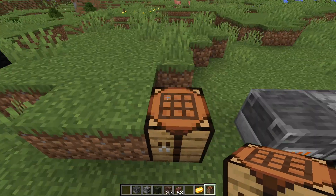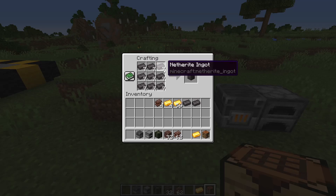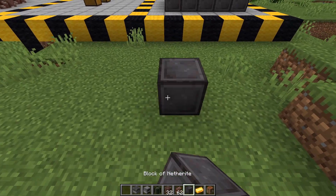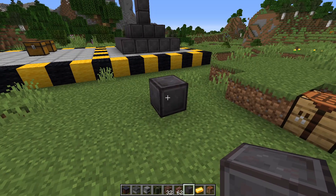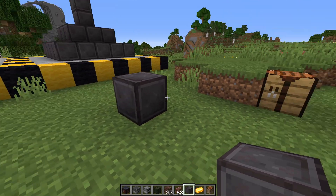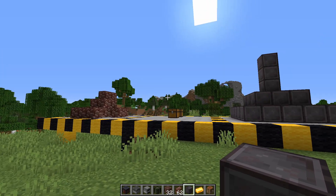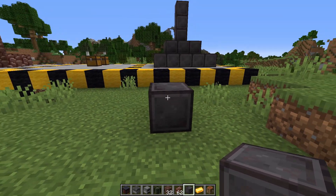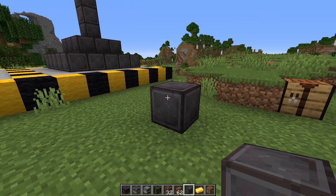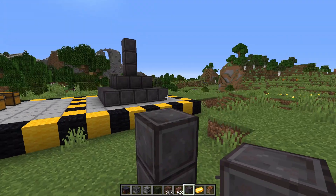To make a netherite block you need nine ingots. Put nine ingots in the crafting table and you get yourself a netherite block — the most expensive block in the game. Converting all your netherite into a netherite block might be one thing to do, but considering how hard you worked for it, you might want to put it on your armor or tools instead. This is probably my favorite block in the game though.